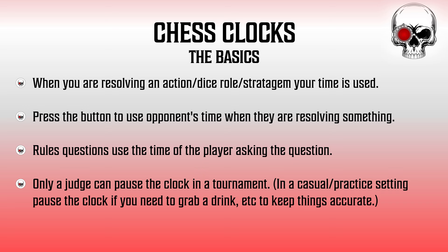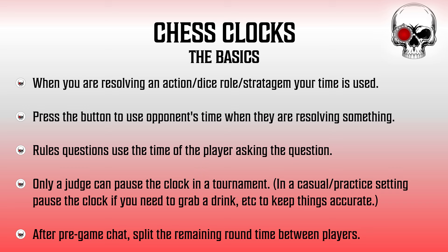The clock will be going back and forth during deployment in the same way as during the game — when you're setting up units, the time is on your clock. As soon as you've deployed a unit, you hit the button back to your opponent, they set up a unit, then hit it back to you, and so on. As for how much time to set: if you have a three-hour round and you spend 20 minutes on the preamble — setting up terrain, running through army lists — you should set the clock for one hour and 20 minutes per person. Don't just blindly set three hours because the round lasts three hours, as all that will do is make you go over the allotted round time.